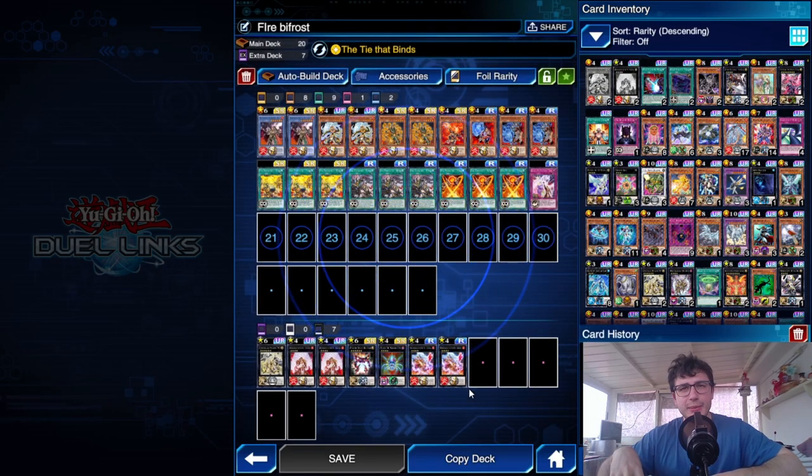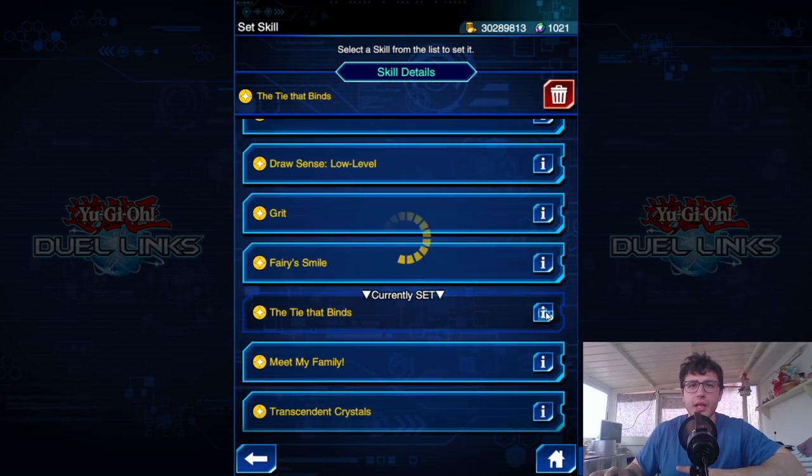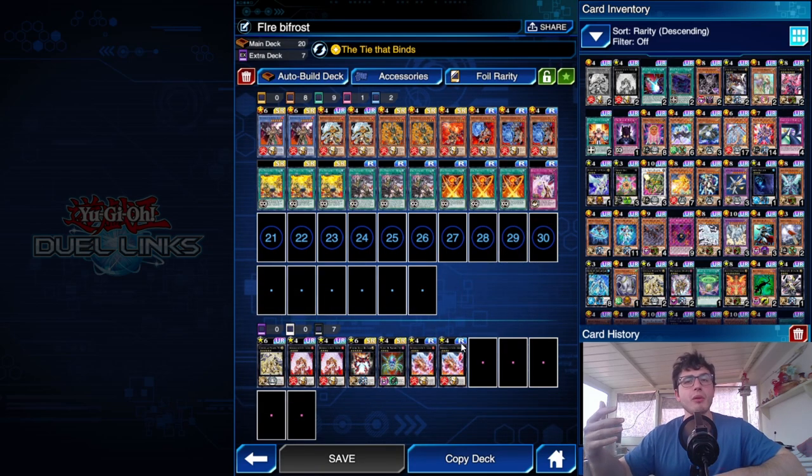I'm here with Jesse, but the ideal skill for this deck is not Tie That Binds — that's actually only a good replacement. The skill you should use is Crystal Power, which unfortunately I haven't unlocked yet. If you have Crystal Power, definitely use it — it's slightly better. If you don't have it, Tie That Binds will do the job anyway.